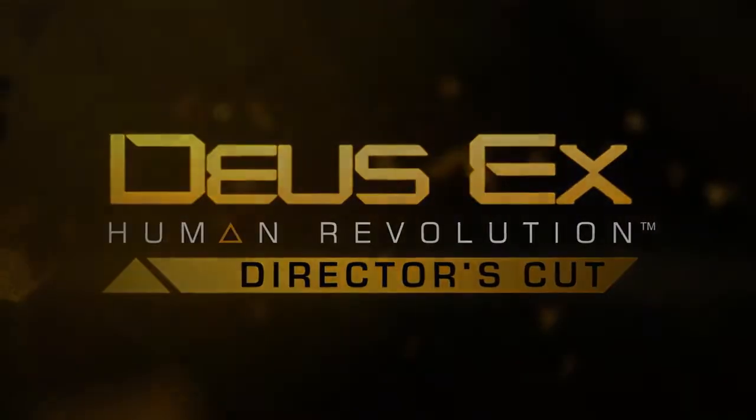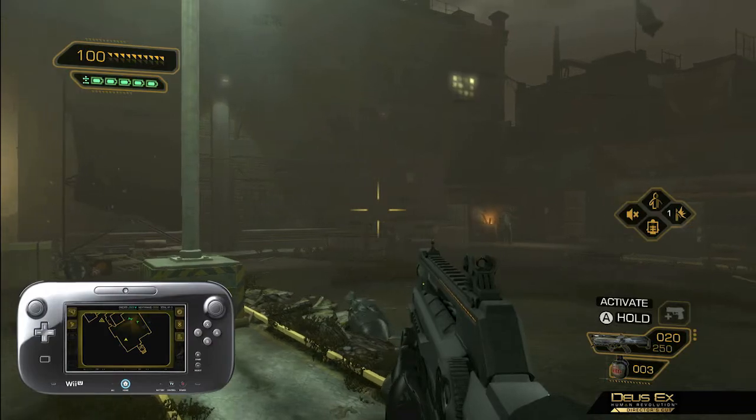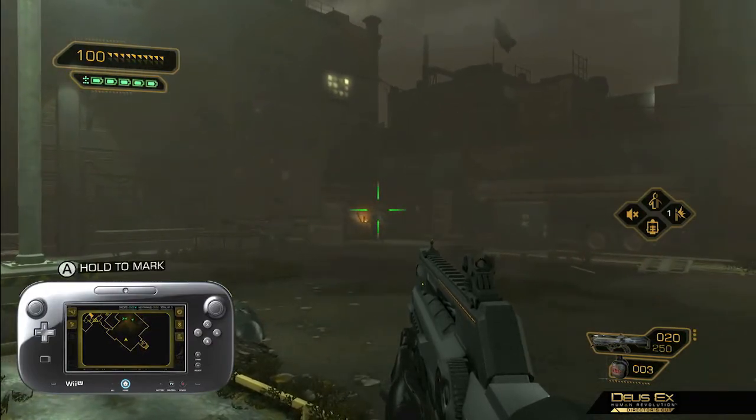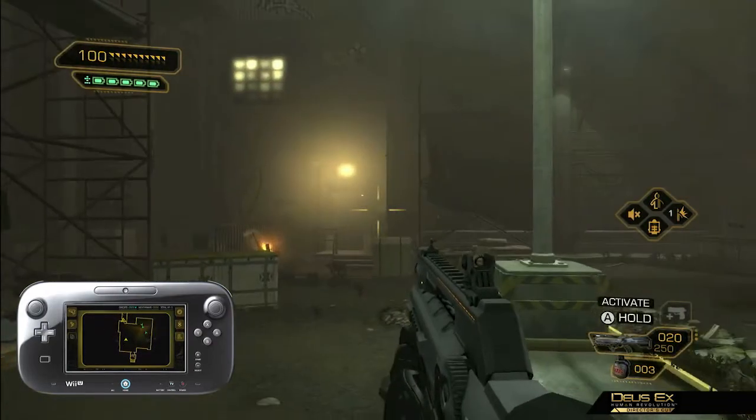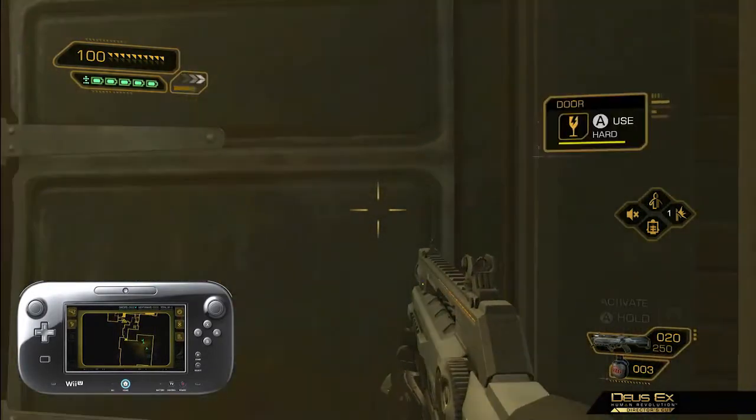Hello and welcome to this first look at the gameplay of Deus Ex Human Revolution Director's Cut for the Wii U. In this walkthrough, Adam finds himself on a hunt for clues as he tries to find a way inside the FEMA camp. So let's get started by taking a look at what's on the other side of that door.